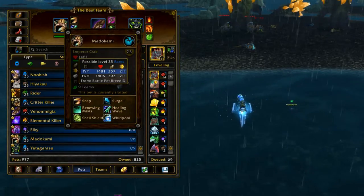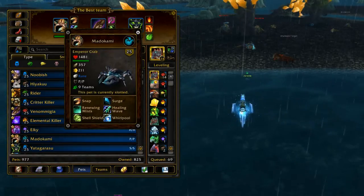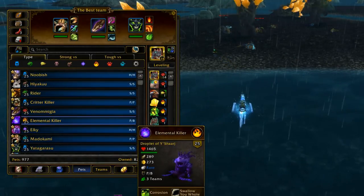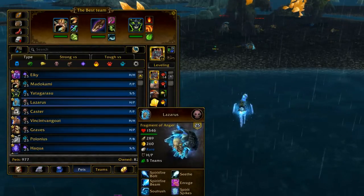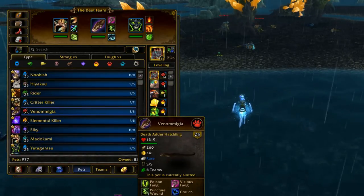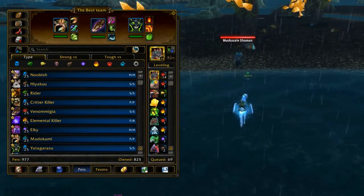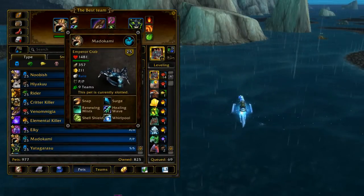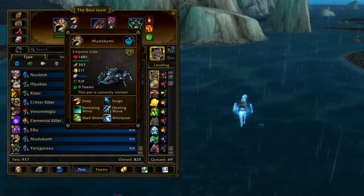There are only two breeds available: the Power/Power and the H/H breed. You want the Power/Power one — that's the Tier 1 breed. As for other Tier 1 pets you can get in the wild, I think it might just be the Emperor Crab and the Arctic Hare. Even the Arctic Hare is iffy on Tier 1 status. Emperor Crab is definitely Tier 1. You get him over here in the Dread Wastes in the watery areas.